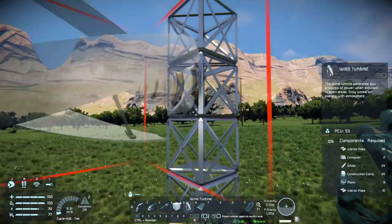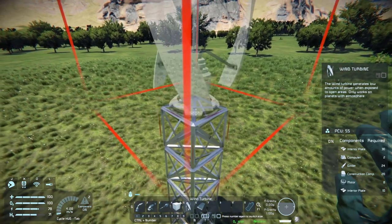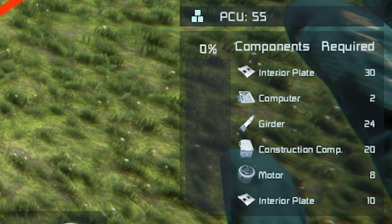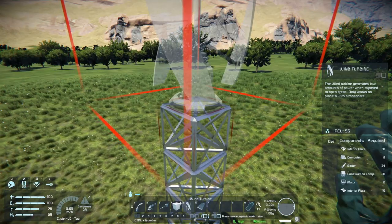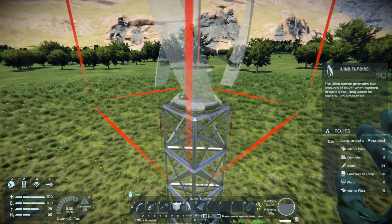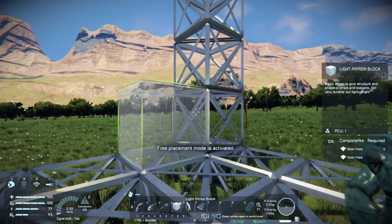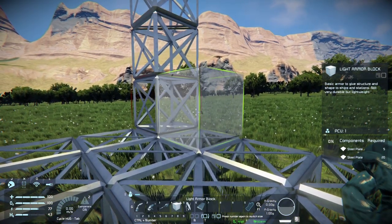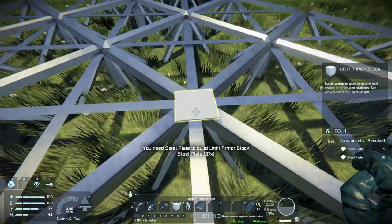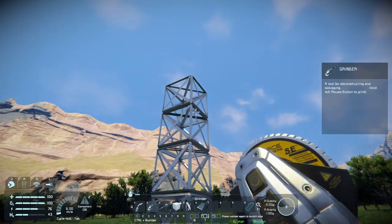It looks like we're going to need some interior plates. One important thing about building: the bottom-most item on the build list is the component you need at least one of to place that block. For example, if interior plates are listed at the bottom I can't place the item without having at least one interior plate in my inventory. Compare that to light armor blocks - I can place those because I have steel plates. As long as you have at least one of the required component you can place the block.